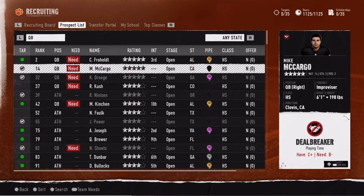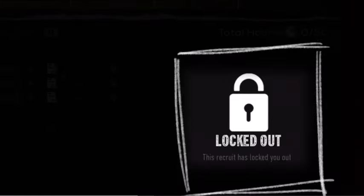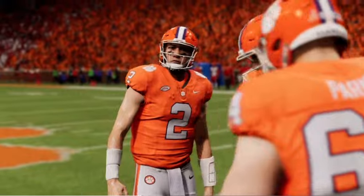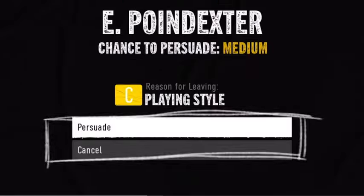Some players have a deal-breaker requirement, and if your program cannot provide, the recruit will lock you out. Deal-breakers also drive a player's decision to enter the transfer portal. Monitor at-risk players and get one last chance to convince your favorites to stay.